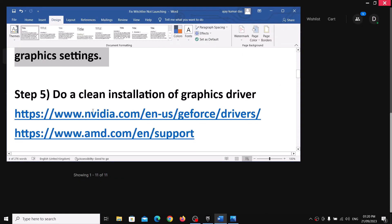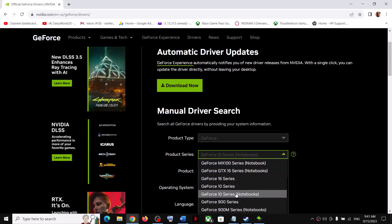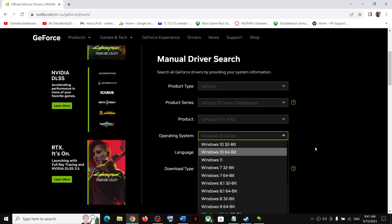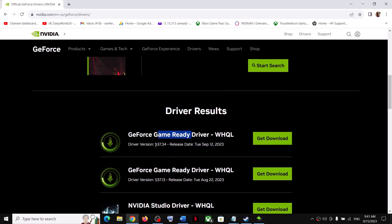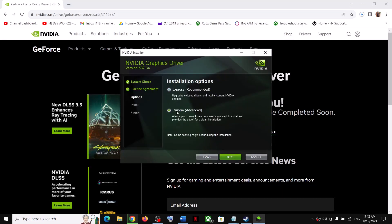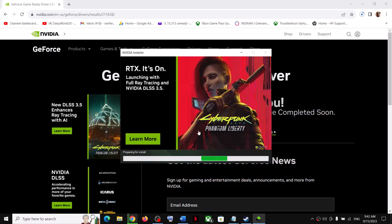The next step is to do a clean installation of your graphics driver. For Nvidia, go to the Nvidia website; for AMD, go to the AMD website. Select your graphics card and the correct operating system, then click Start Search. Download the latest Game Ready Driver — currently 537.34. Run the installer, click Agree and Continue, select Custom, click Next, check 'Perform a Clean Installation', click Next, and let the installation complete. Then restart your computer and launch the game.